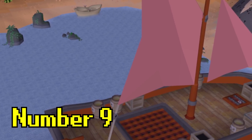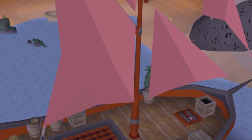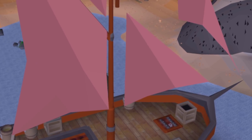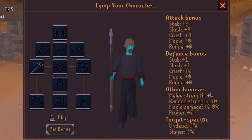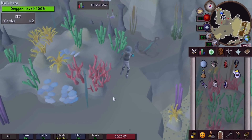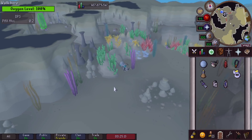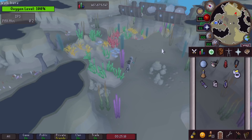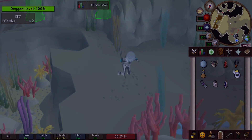For number nine, I have an item I had no idea existed until I started researching for this topic — partly because I've never done this piece of content before, so this might be a controversial one. It's the Merfolk Trident, bought from Marin's Market in the underwater area of Fossil Island for 400 mermaid tears. It's actually one of the few weapons that allows the player to swim while wielding it. Its purpose is to aid with drift net fishing, allowing an increased chance to scare fish shoals into the net. It can also be charged with puffer fish to allow the player to regain breath underwater. It's a somewhat expensive item — coming in at nearly 700k at the time of this recording. Drift net fishers, where are you at?